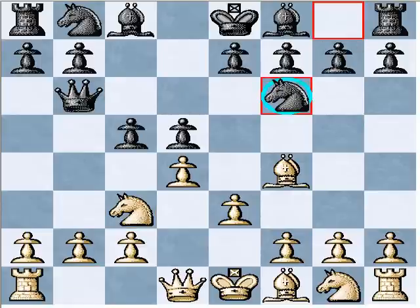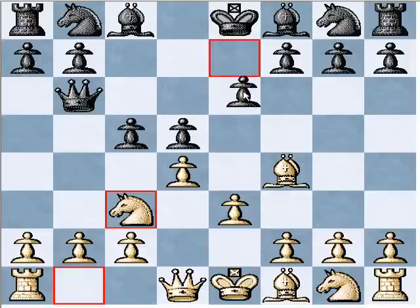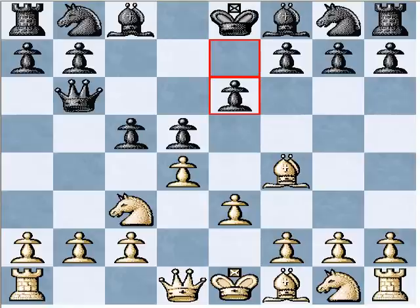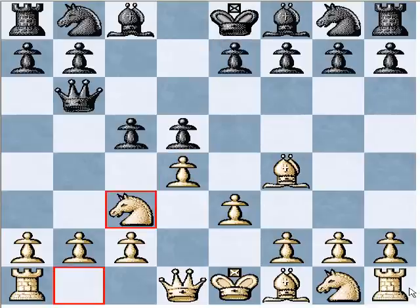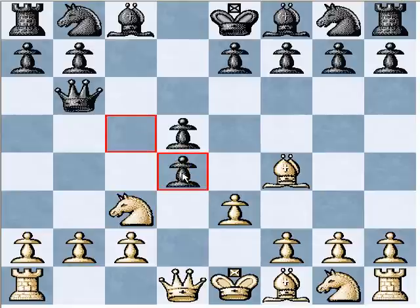Black can play knight f6, e6, or pawn takes d4. So let's go through them. First of all, pawn takes d4 — according to the book, Winawer in the System, it should be met with bishop b5 check.